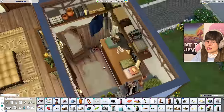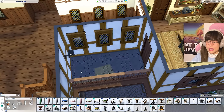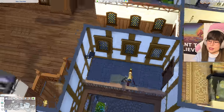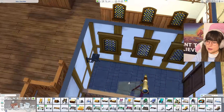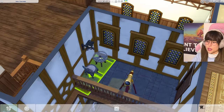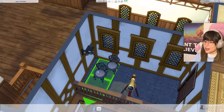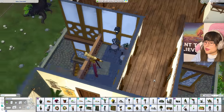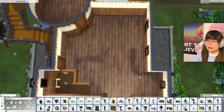What can we have on this patio? Maybe a telescope so they can look at the stars, some chairs, and a table. A lovely little moment they can have out here.